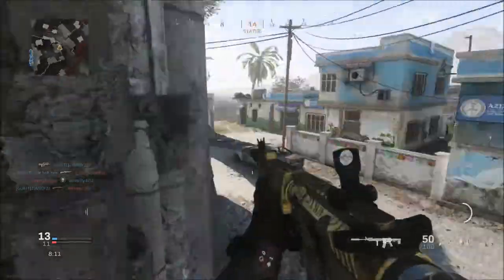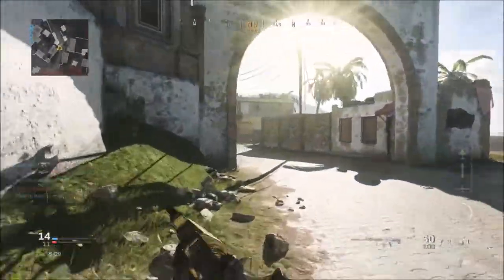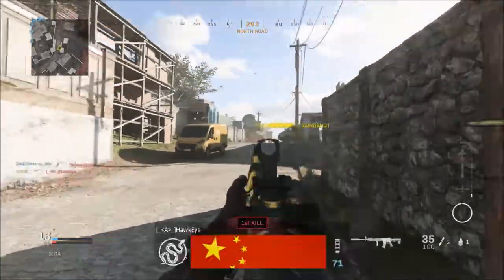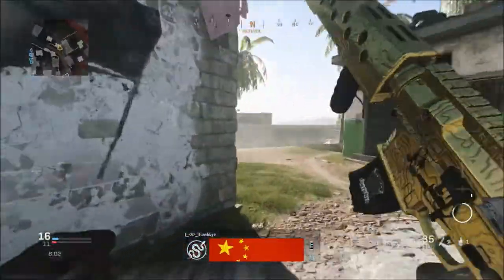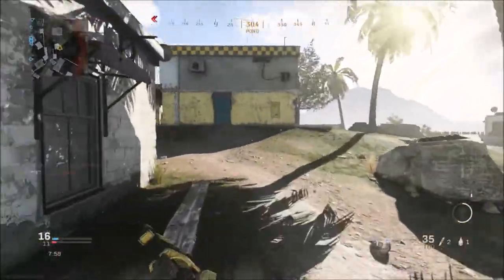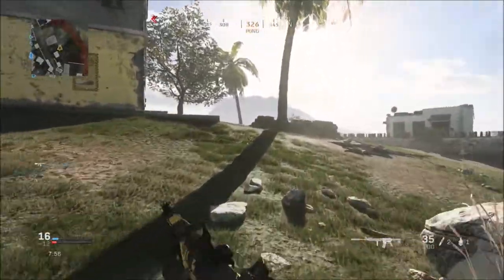When it comes to the Gulag, they have added in six ARs and four SMGs. So now when you're in the Gulag, you will have the option to either have the Kilo-141, the M4, the AK-47, the M13, the SCAR, the RAM-7, the MP5, the AUG, the P90, or the Striker-45.